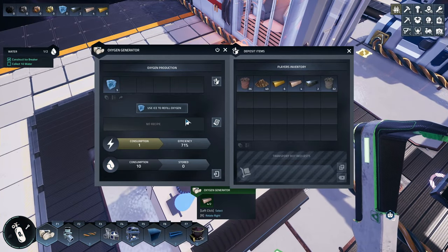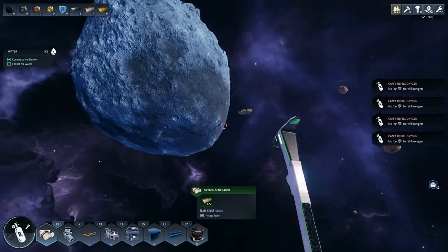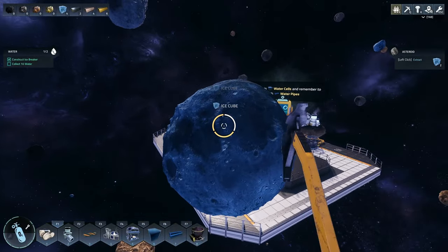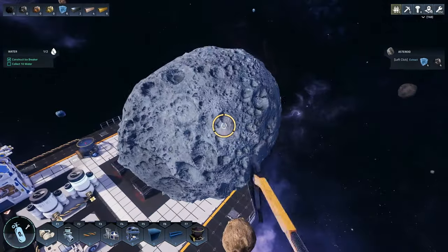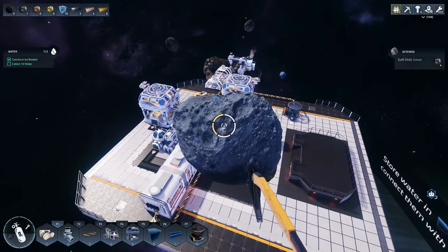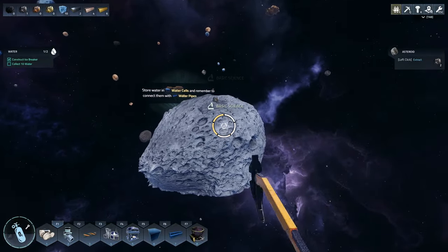Oh, better refill oxygen. I'm going to need a lot more power than this. Or, you know what? Why don't I just build a miner over there and then just collect it every now and then?